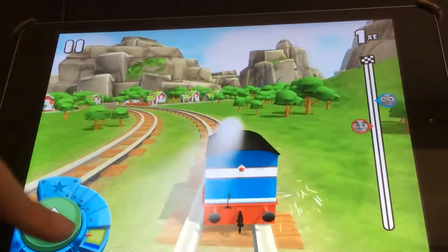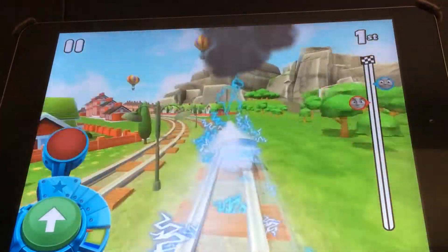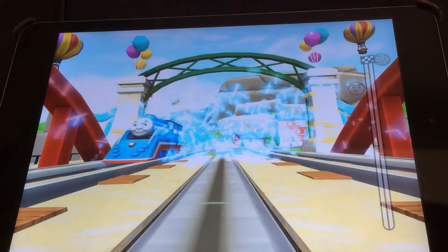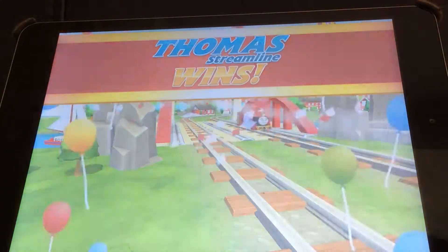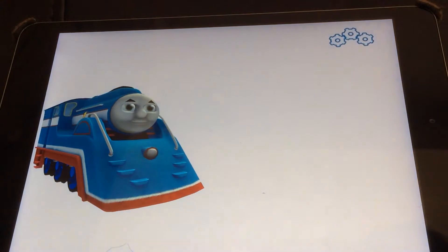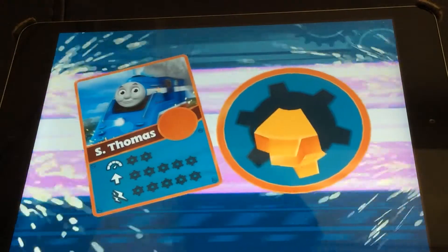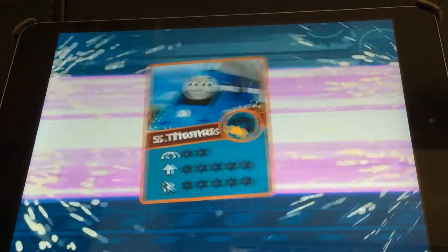Streamline Thomas is back on the track, through the barrier, and lightning boost! Yeah — smashes through the glass to win! Streamline Thomas wins. That's two more pieces of the cog. Four more to get.